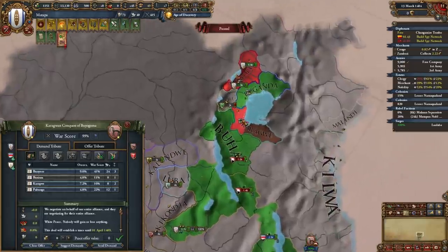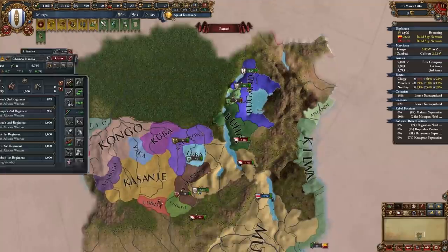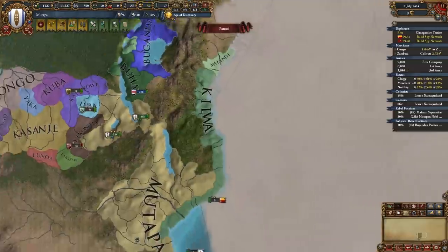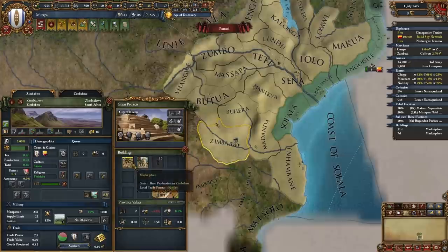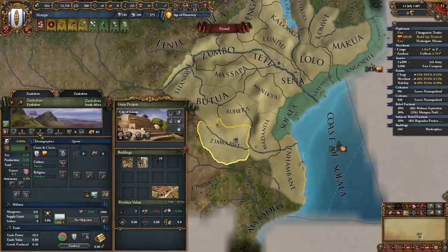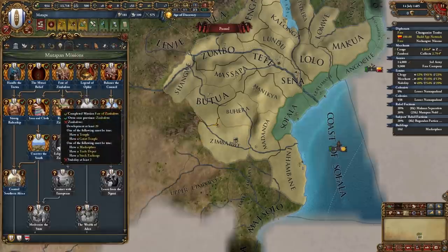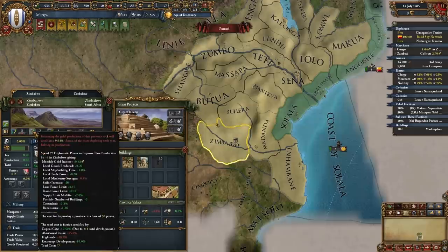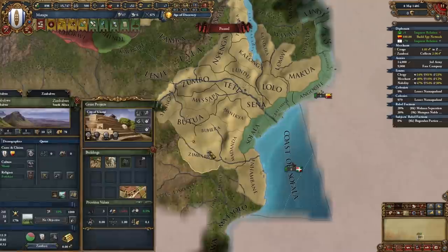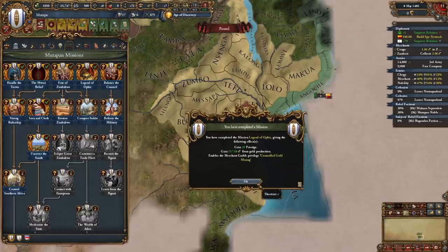Now I've defeated nations in the Great Lakes region and given their provinces to my subjects — we own almost the entirety of the Great Lakes region. At this point if you're caught up on tech with Kilwa and feel strong enough, declare on them. A building finishes in Zimbabwe and we gain dev from it as promised. We do want to start deving Zimbabwe up to 20 dev even though it's expensive. Dev it in admin and diplo, saving military points to catch up with Kilwa, and maximize gold production with diplo dev. Once Zimbabwe reaches 10 dev we can unlock the Legend of Op Here mission and finally unlock the controlled gold mining merchant guild privilege.